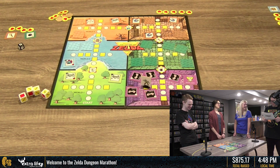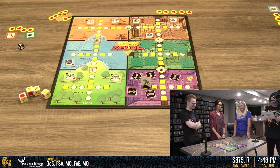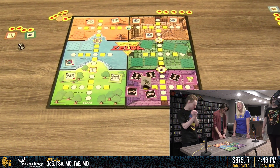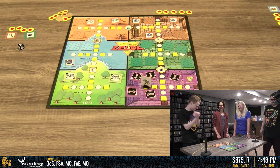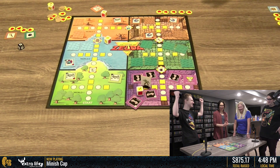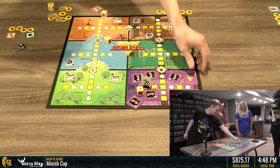If you failed, you cannot keep the Triforce tile. Your turn is over. The next player rolls the attack dice as described above. So now we just roll dice and take it? Well, I feel like this is the end right here. First try!